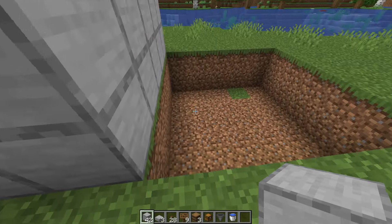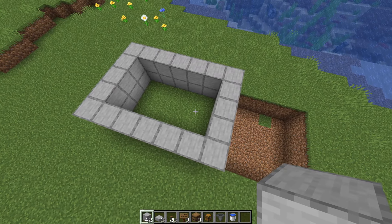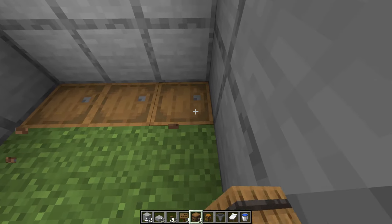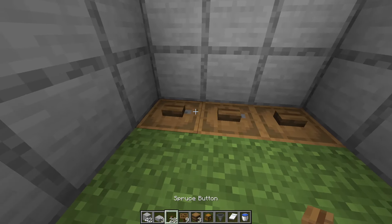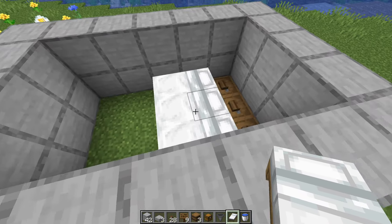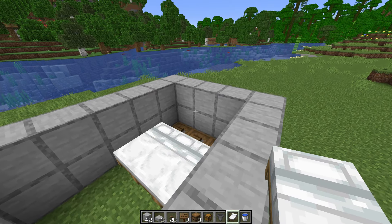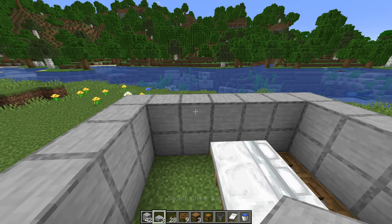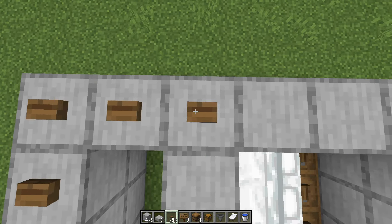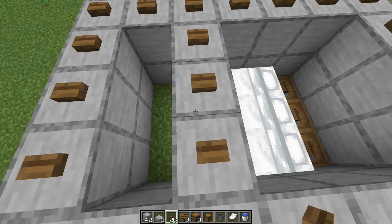So we have a five by five by two hole, and then a five by seven by two structure which is going to contain our villagers. Facing the hole, place your three workbenches, and on top of them, three buttons. Now behind these workbenches, place the beds that we picked up earlier — doesn't matter what color. We only need three. Right behind the beds, place three slabs, and then cover the entire top layer of this box in buttons.